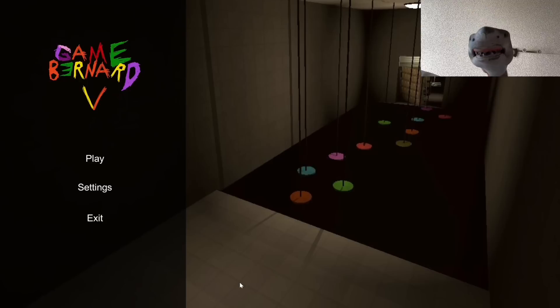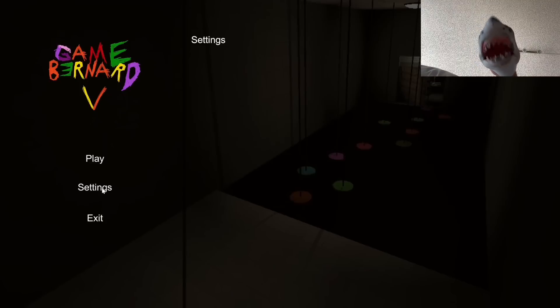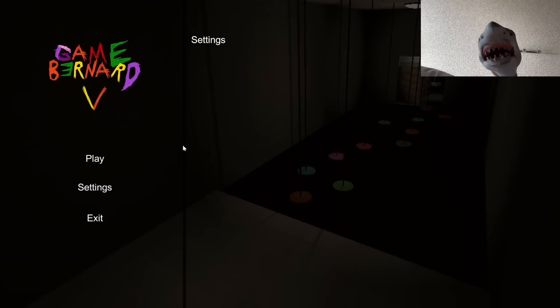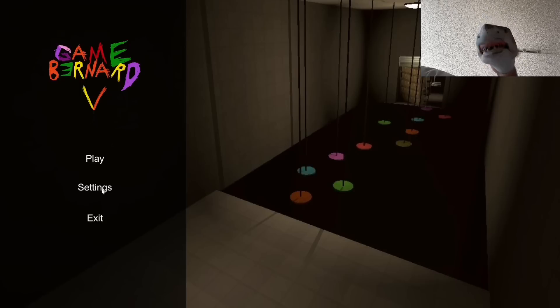Hey guys, today we are going to be playing Game Bernard 5. But first let me check my settings — let's go to settings and set my graphics to ultra. Ultra graphics, ultra. Okay, now let's get started.